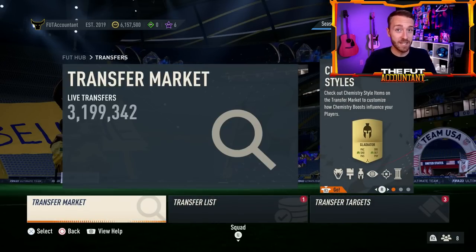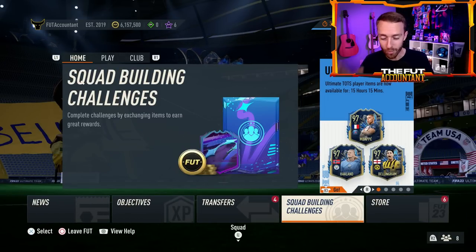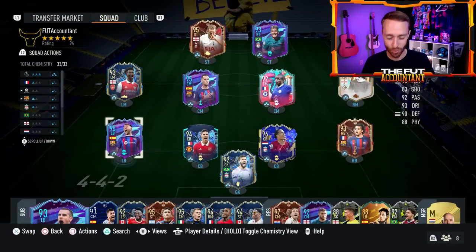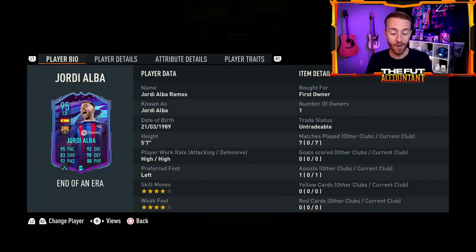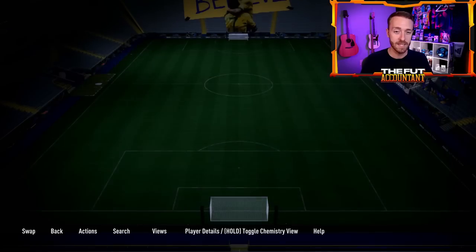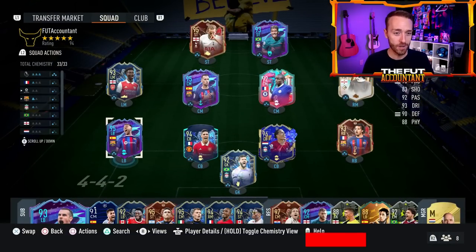We had some crazy stuff happening yesterday on Thursday, all centered around our very final end of an era SBC — Jordi Alba. We expected this to make some waves, and it absolutely did. High work rates, four star four star — a great card. I just did it really fast because it's a great value SBC. The stats on this card are really, really good, and of course he links to that new Sergio Busquets. I think this is a pretty good card in game.